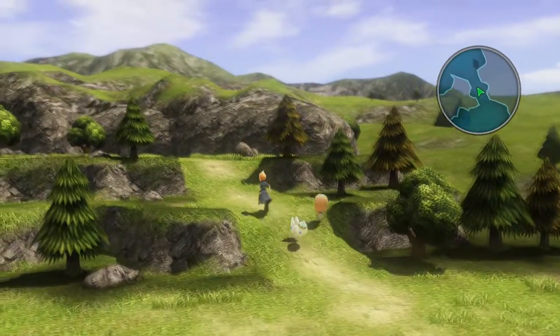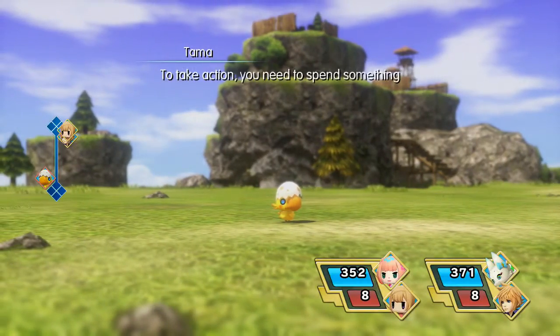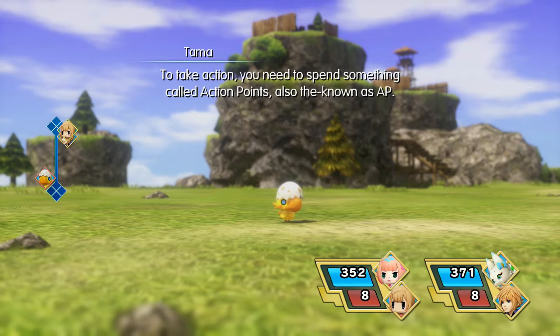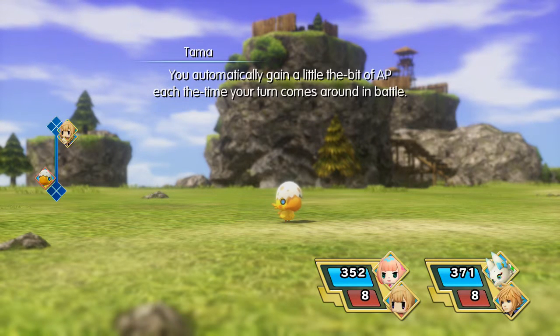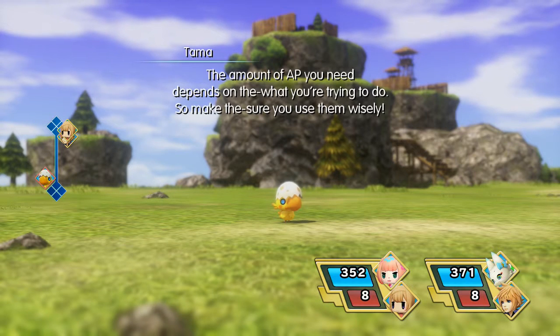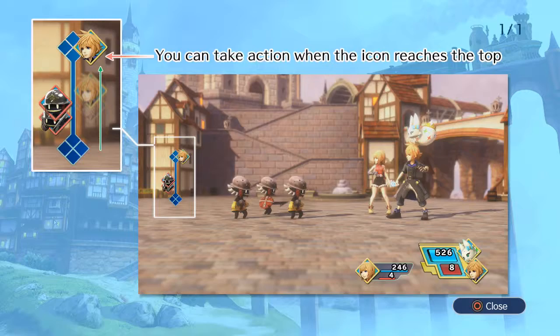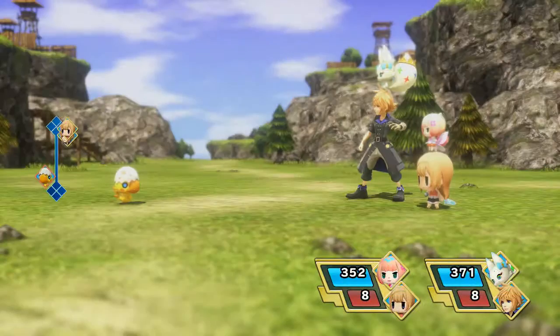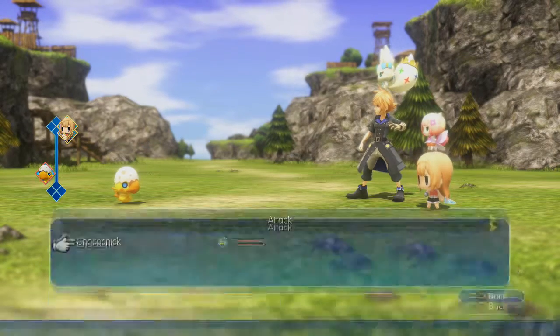I'm not sure if this is actually going to be part of the full game — I believe this demo is just sort of an extra added in. To take action, you need to spend something called action points, also known as AP. You automatically gain a little bit of AP each time your turn comes around in battle. The amount of AP you need depends on what you're trying to do, so make sure you use them wisely. When your icon on the left-hand side reaches the top, that means it's your turn.